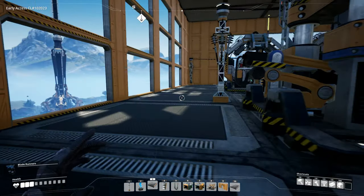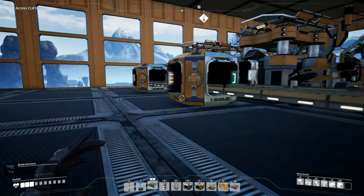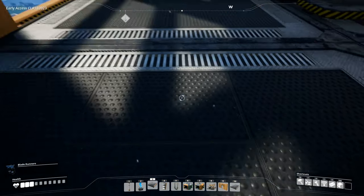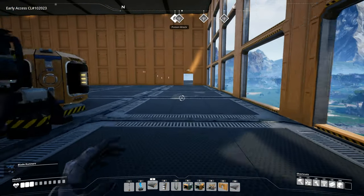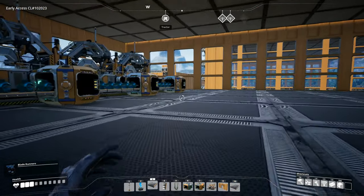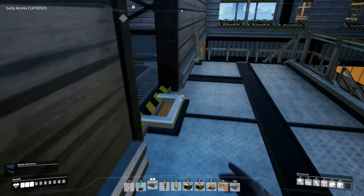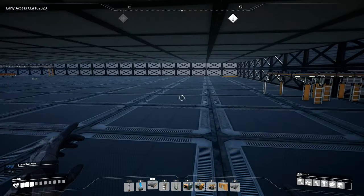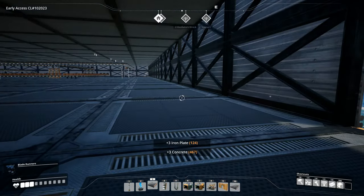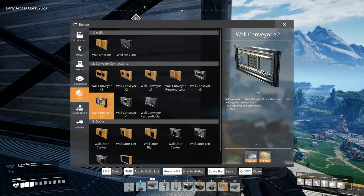Let's go downstairs and get that hooked up. It's this one here, and that needs to be a conveyor wall. We'll just do a single, and we have the wire right there. Let me check what the other thing we have here is — is it rods or pipes? Let's pull it out and see. It's pipes. Okay, so we need this to get going.